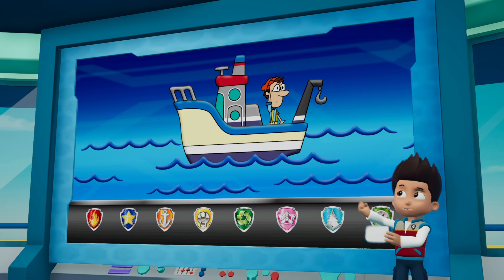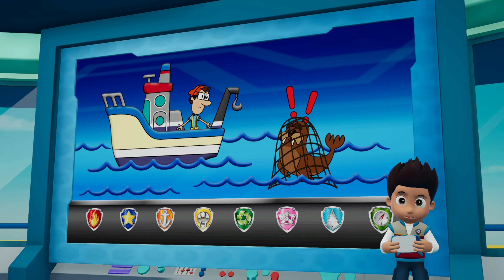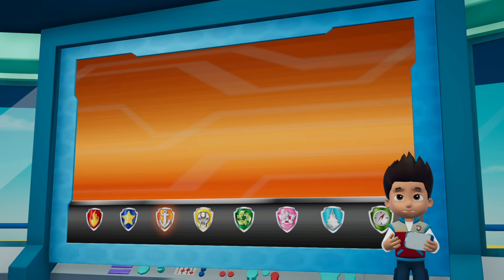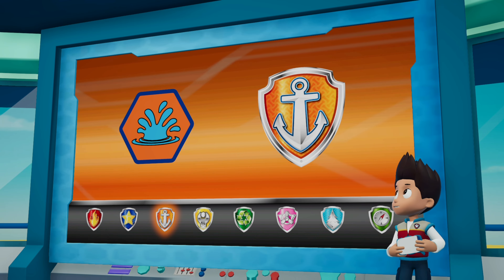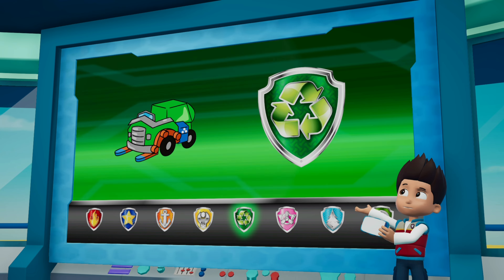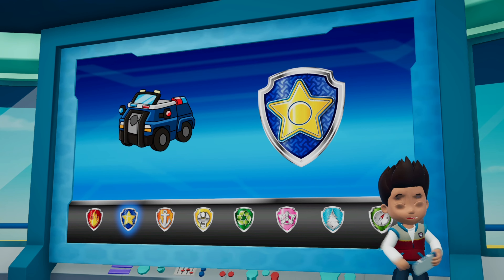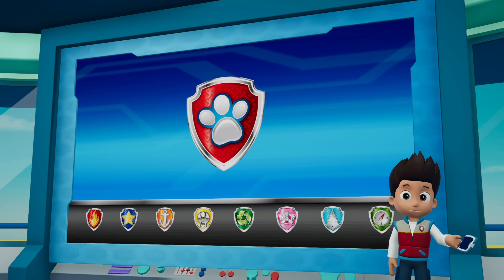We just heard from Captain Turbot. Wally the walrus is tangled in a net — we have to help him. The path is blocked by rocks. Rubble can use his jackhammer to clear the path. Once the path is cleared, Zuma can dive into the water and cut the net to free Wally. Rocky will take his recycling truck to make sure Rubble can get through. Chase can keep everyone cleared using the siren on his police truck. Okay, Paw Patrol, let's rescue Wally the walrus.